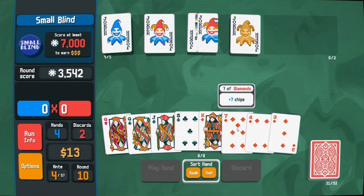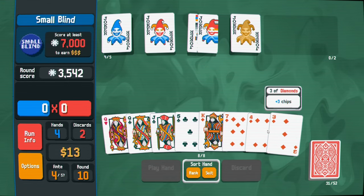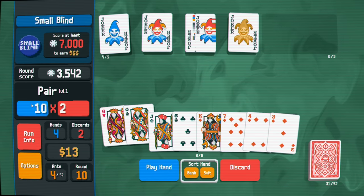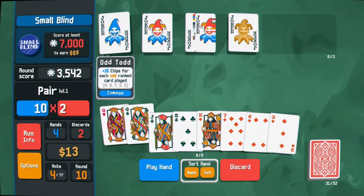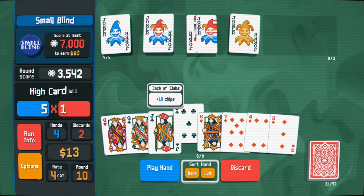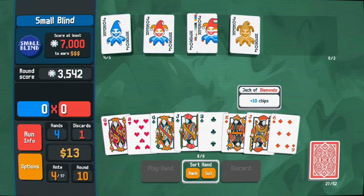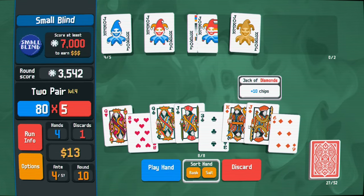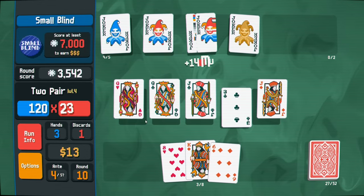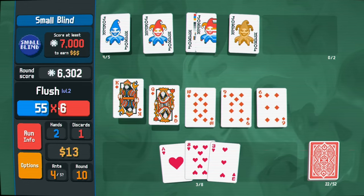We have four low diamonds. A pair only gives me 20 then 30, times 2, plus all these chips. I'm going to get rid of all the diamonds and play the two pair with a three. We have three hands remaining - not too bad. And I think we just got the flush. It's a times six multiplier already!